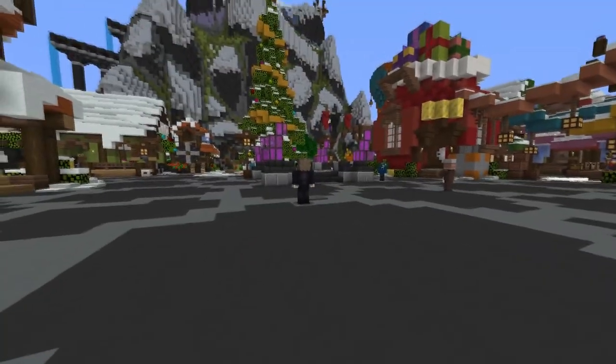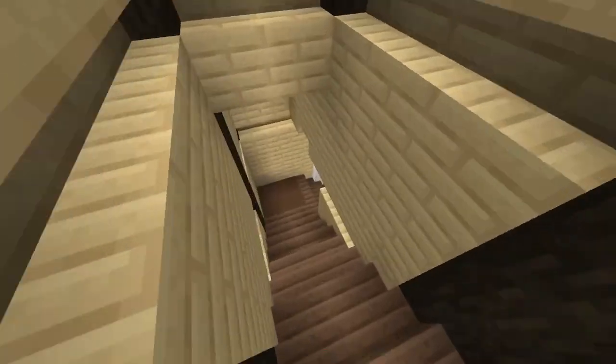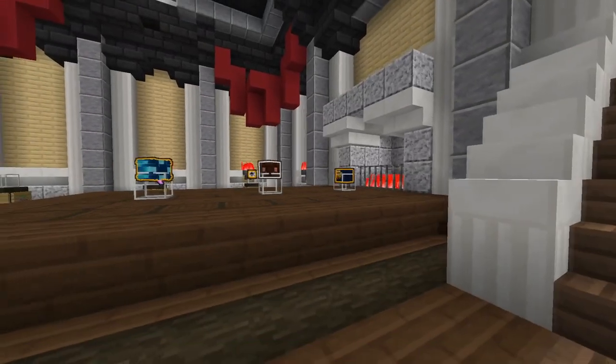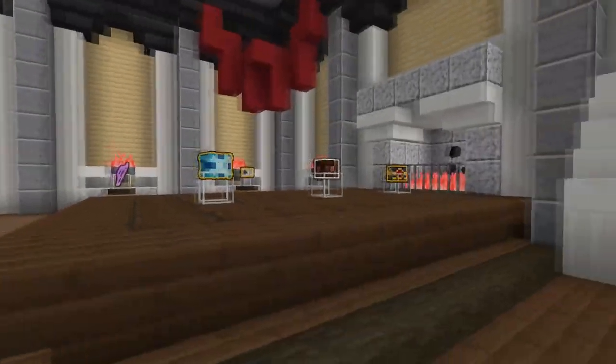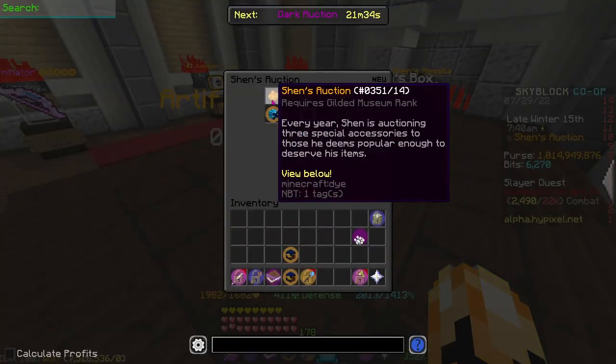So if you guys don't know, if you head over from the spawn of the hub all the way over here and you come down to the auction house, there's actually a bit of new stuff over here. As you can see, there are these auctions here and these auctions actually aren't player based. There's this real new auction system called Shen's auction.